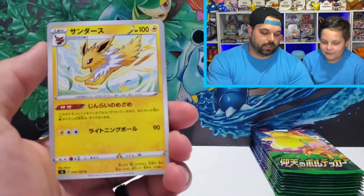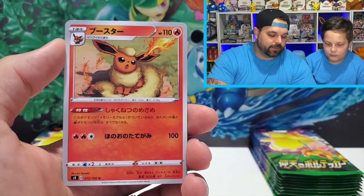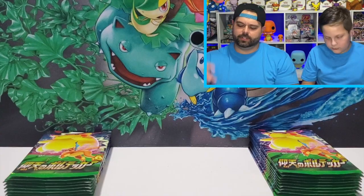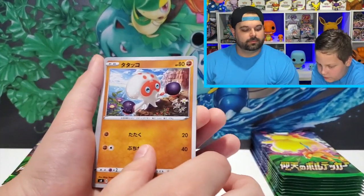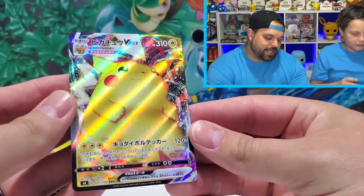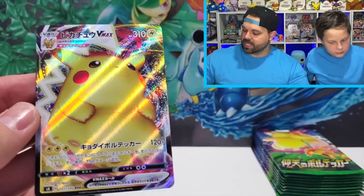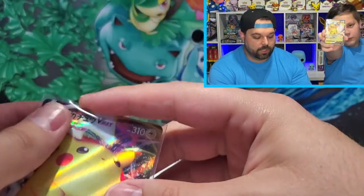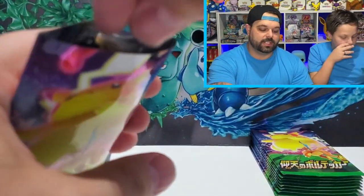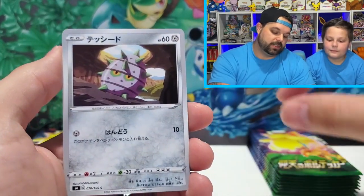Exploud — there you go. Drednaw with Nessa in the background — cool artwork. Jolteon artwork, I really like that one. Flareon and Jolteon in the same pack! Don Fan, Camerupt, Slugma, Mightyena — Pikachu V-Max! There it is, the fat boy Pikachu V-Max! Didn't get the Rainbow though. Beautiful card. Every Japanese booster box does have the inclusion of a secret rare — Full Arts and Rainbows are all considered secret rares in Japan.